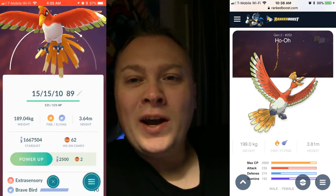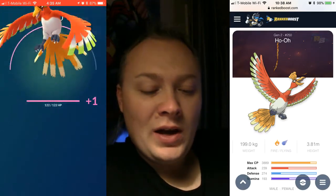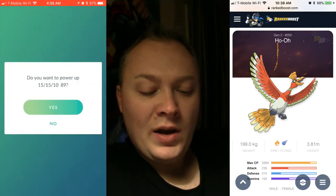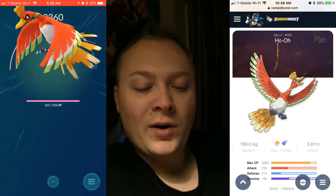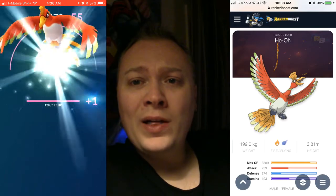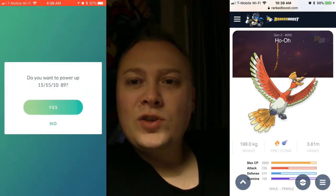What's up guys, Mike MTG Jedi, welcome back for part two of my spending two million stardust in the middle of the night video. We're gonna start off with Ho-Oh — extra sensory and brave bird is the moveset I'm interested in because I want Ho-Oh as a flying type attacker, the premier flying type attacker in the game right now, against Machamp as well as some other things.